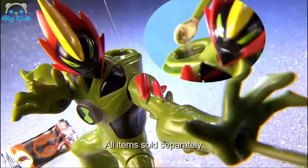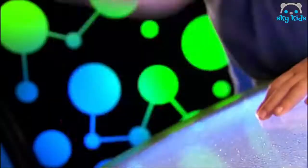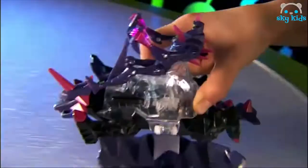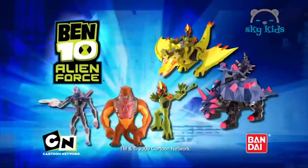It's the Ben 10 Alien Force DNA Alien Heroes. Swamp Fire — add powder and water, then shoot swamp slime. Humongousaur — flexes muscles or raises arms for bite mode. Chroma Stone — create a power surge and fire missiles. Get ready for Chroma Stone's alien creature with battle mode and energy beams. And Swamp Fire with amazing light, then transform into a flying dragon. Go full force with Alien Force DNA Alien Heroes and Alien Creatures from Bandai.